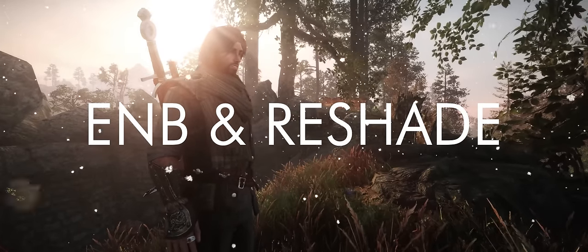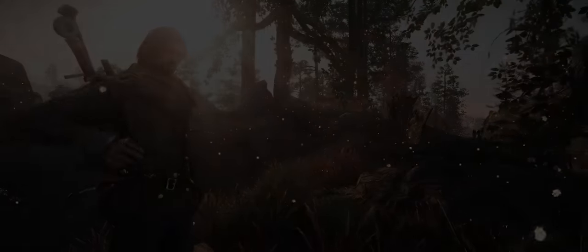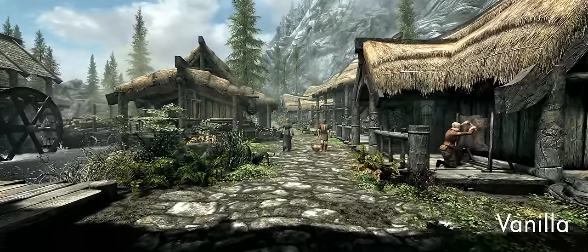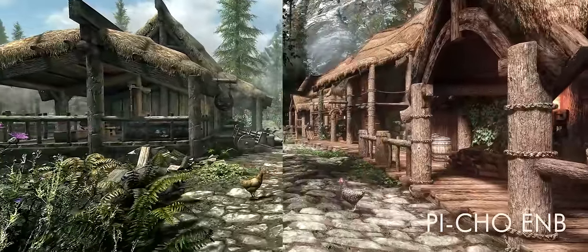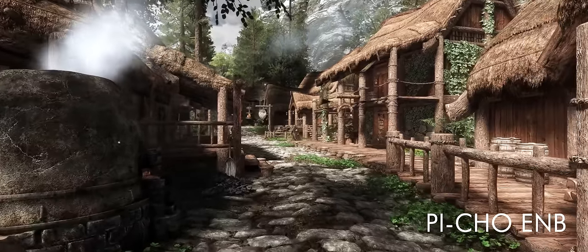I thought we'd start off with a comparison of vanilla Skyrim versus Nolvus with its default ENB. For those who don't know, ENBs heavily affect the graphics of your game, such as lighting, reflections and particle effects, with the addition of reshade being filters that can sharpen textures and change the colour tone of your game, and even simulate ray tracing.